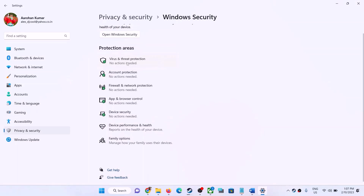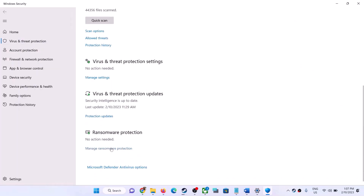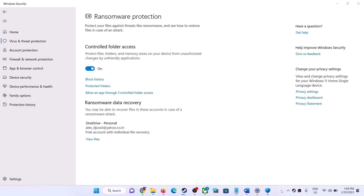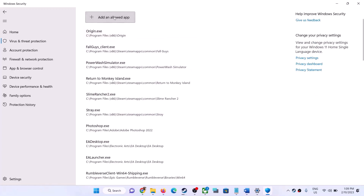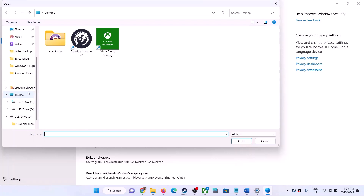Click on Virus and Threat Protection, then scroll down and click on Manage Ransomware Protection. Control Folder Access will be on. Click on Allow an App Through Control Folder Access, click Yes to allow, then click Add an Allowed App, then Browse All Apps. Navigate to the game installation folder.